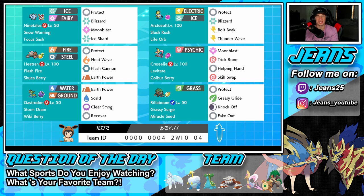Next up is the heart and soul of this team — our Slush Rush Arctozolt with the Life Orb, which doubles his speed in hail. He has Protect and three STAB moves: Blizzard, Bolt Beak, and Thunder Wave to hand out paralysis and slow down opposing Pokemon. Middle left we have Heatran with Flash Fire and Shuca Berry — if they go for a fire move, I can swap out, get that Flash Fire rolling, skip a free turn, and roll from there. His moveset is Protect, Heat Wave, Flash Cannon, and Earth Power.